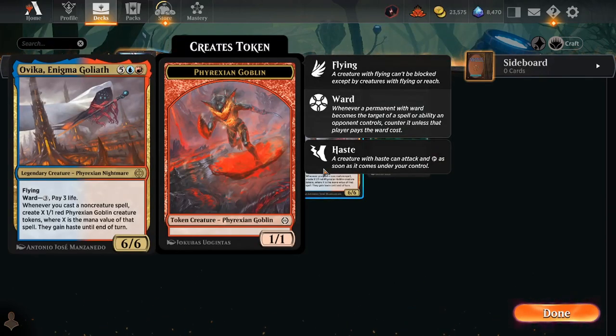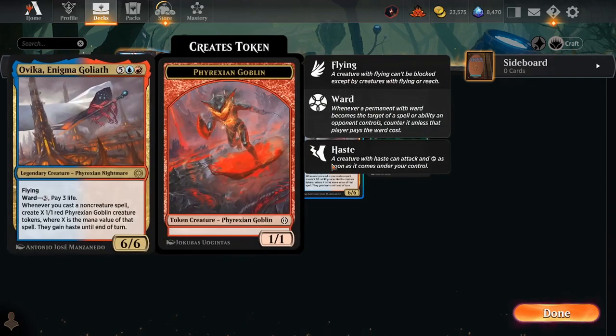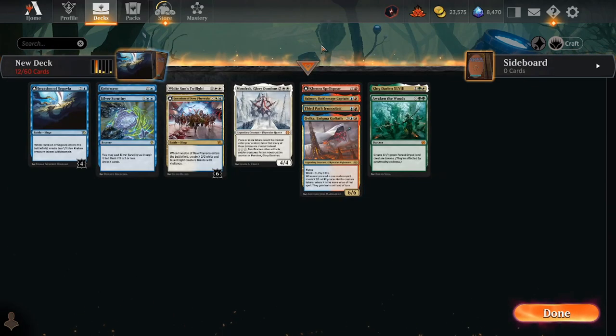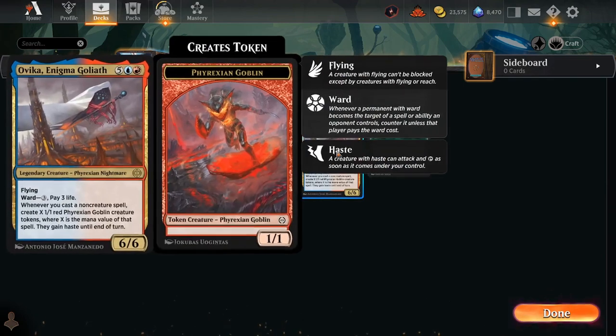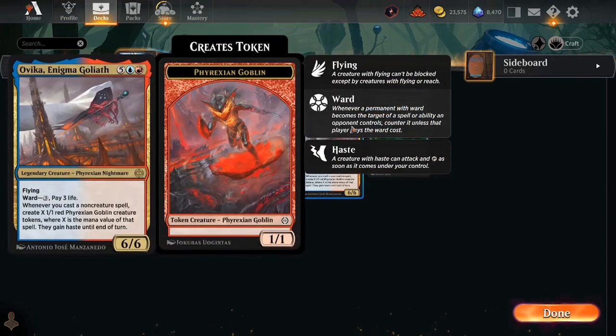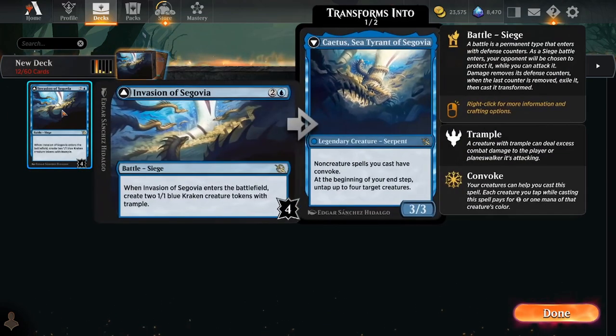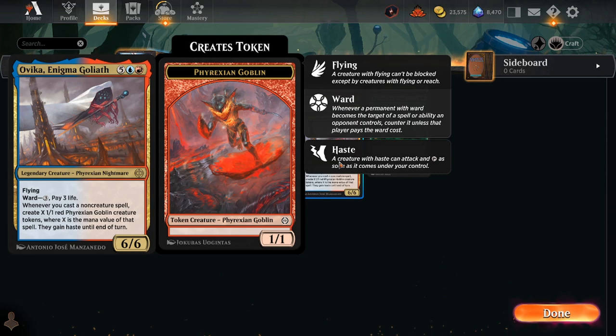For red and blue, we have Ovika Enigma Goliath — a card that isn't seeing a lot of play and could fit in with an Invasion of Segovia deck. This might be the thing that makes Invasion of Segovia more playable. As I said earlier, you can't just slot this into any deck — you have to commit to it. Ovika Enigma Goliath is probably not something you'd want to normally play, but maybe you'd want it with Invasion of Segovia. It's sort of a nombo because it's a legendary creature — so as a big spell, most of your big spells should be non-creature spells so you can convoke them early. But Ovika is a creature spell, so you can't convoke it.